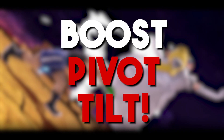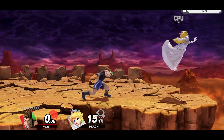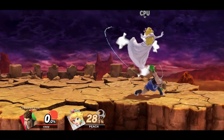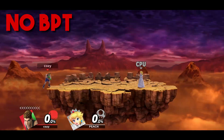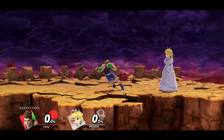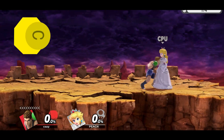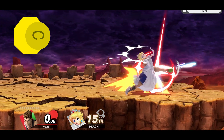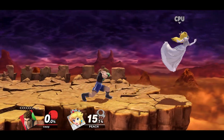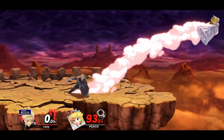The next technique is called the boost pivot tilt. Similar to reverse aerial rush, which involves your turnaround animation, this time we're going to cancel it into a tilt move. The recommended tilt move here is forward tilt, but feel free to lab out other moves if you wish. What this does is extend your forward tilt range by a slight amount, which can make it better for approaching and poking. You first have to input a dash, turn around, and once you see that turnaround animation, you input a forward tilt back in the direction you were originally facing. This will allow you to keep your momentum from the turnaround animation and have it be effective with the forward tilt, making it go slightly further, which works better for some fighters than others.